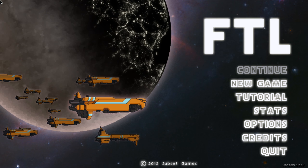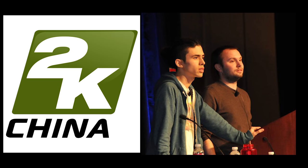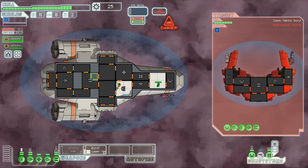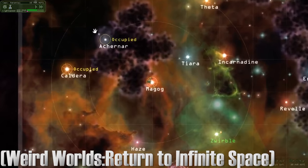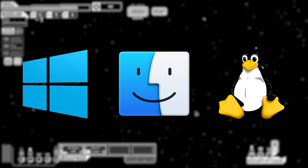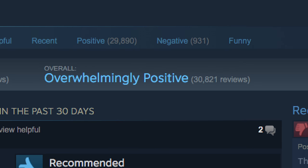FTL Faster Than Light is a space game — there's so much more to it, but let's start there. FTL was developed by Justin Ma and Matthew Davis of Subset Games, previously employees of 2K Games Shanghai, China. After leaving 2K Games, they teamed up to develop a game inspired by board games they had played together, such as Red November and Space Alert. FTL also draws heavy inspiration from indie titles including Spelunky and Weird World's Return to Infinite Space. Releasing on PC, OSX, and Linux on September 14, 2012, and later receiving a port to iPad and a free expansion, FTL Faster Than Light is one of the most popular strategy games on Steam, with tens of thousands of glowing reviews.